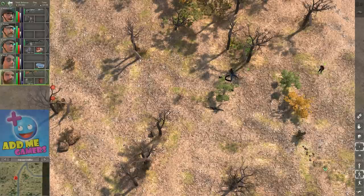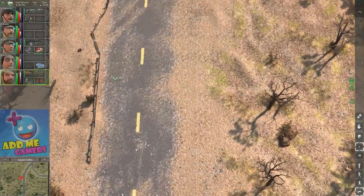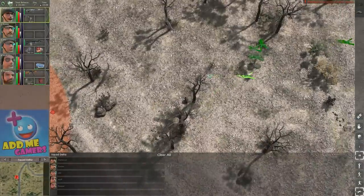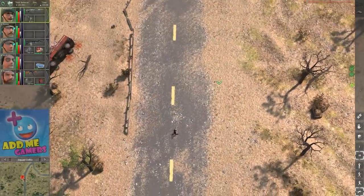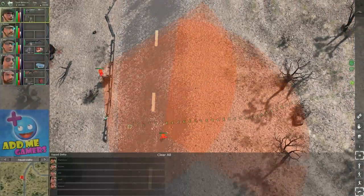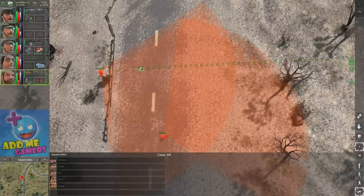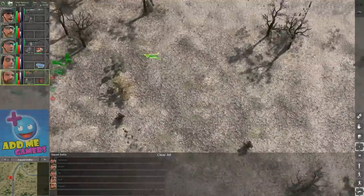Moving him back a few meters on the prone stance, we can see the targeting line starts to yellow out at the end — it's not that solid green anymore. When it yellows out, it means you're going from likely to hit toward unlikely to hit. The solid green at close range means certain to hit.